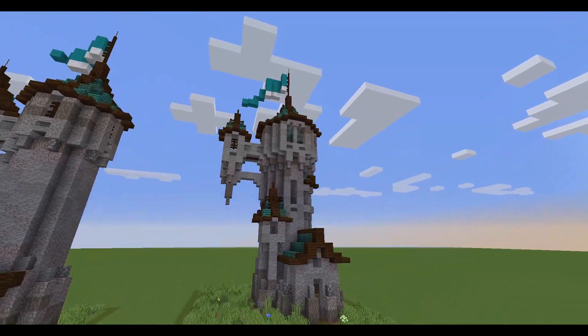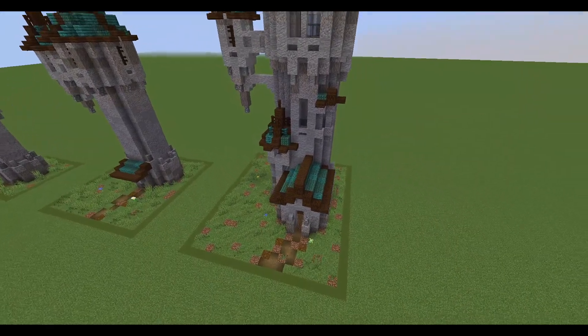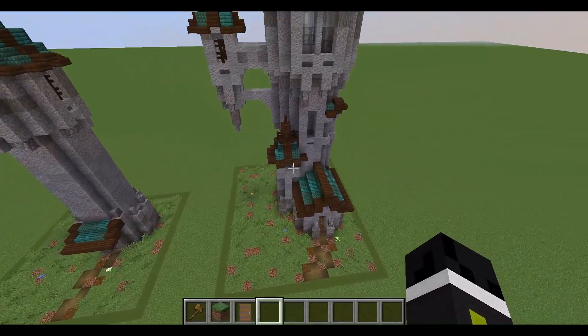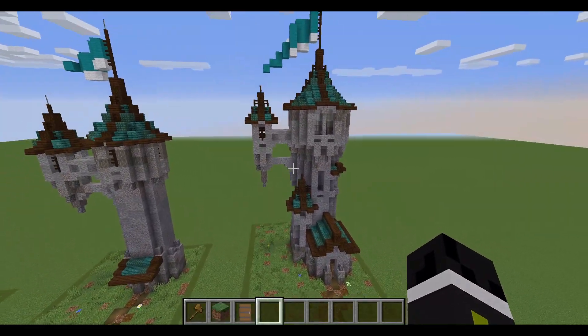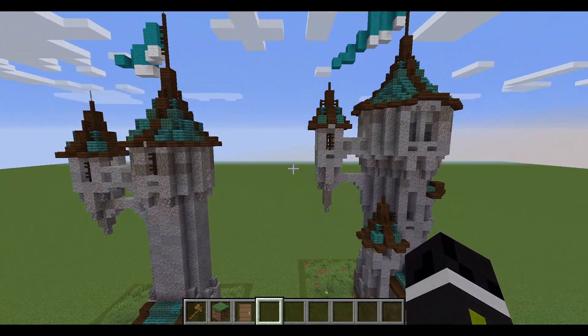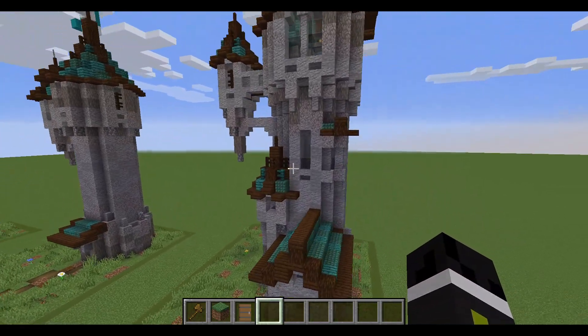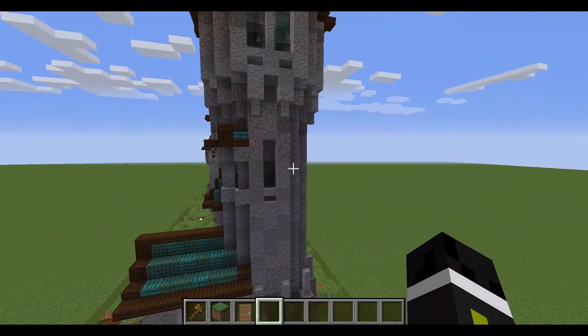This tower got quite a bit more complicated. The small roof over the door turned into a whole separate room, but I still kept some of the things that were there before, like the side tower is still almost the same. But I also added a small tower, obviously made the flag bigger, and added some other details.